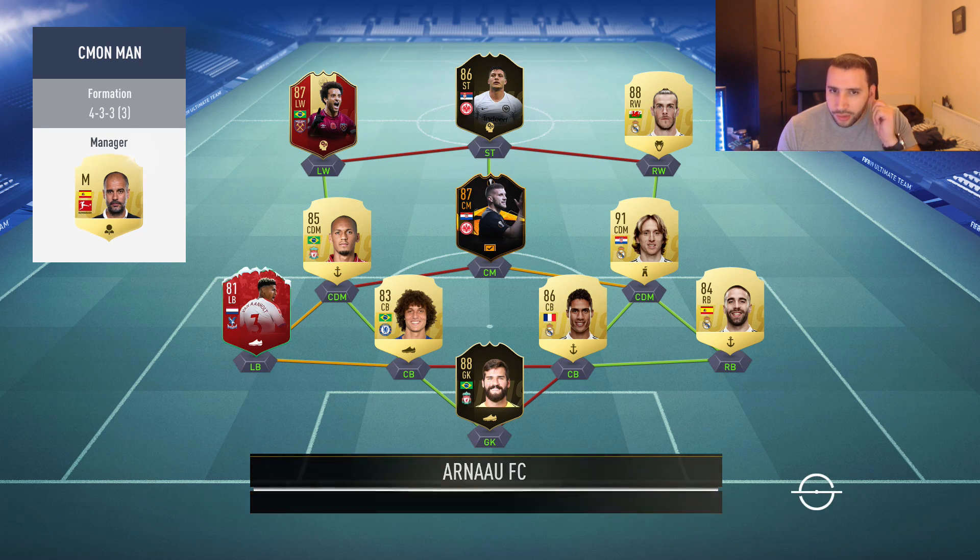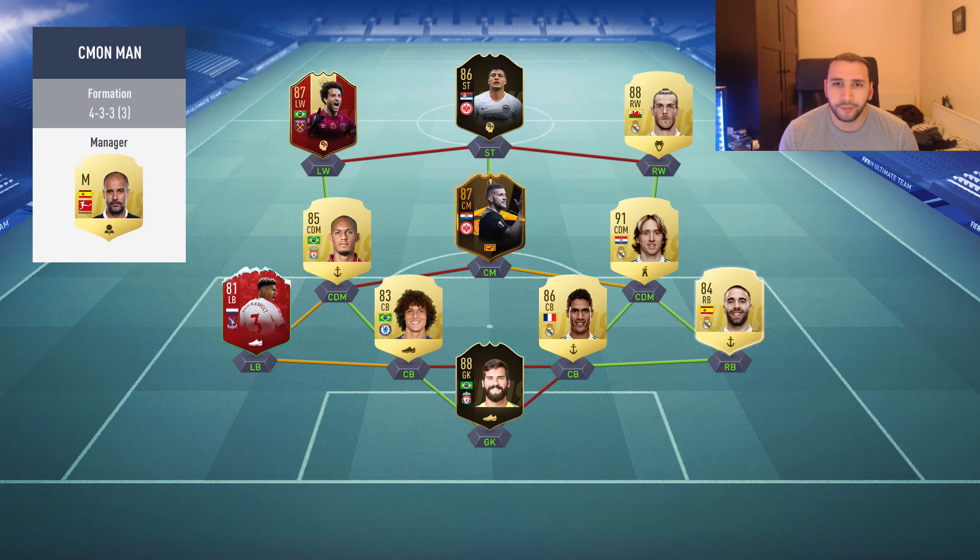All right, first team we face — this guy's got Felipe Anderson, the red card, David Luiz, Varane, a couple of really decent cards. That central mid is really fast — I can't remember his name but I remember he had like a deadly shot and was very fast.